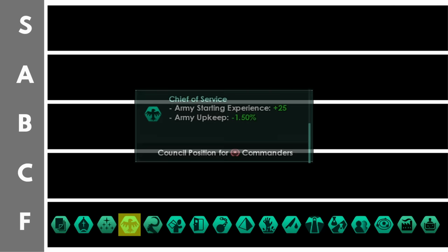The Chief of Service reduces your army upkeep by 1.5% per level and you'll get 25 army starting experience per level as well. Getting more army starting experience is fine and reducing army upkeep could be good if you have lots of armies in the late game, but we're still probably talking about at the maximum 100 or so energy credits — which is, even in the best case scenario, quite a minimal bonus.